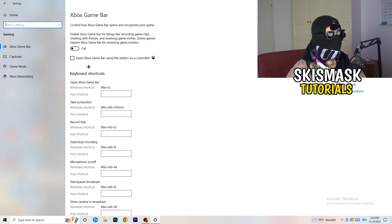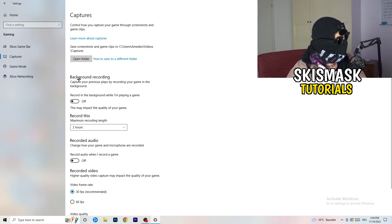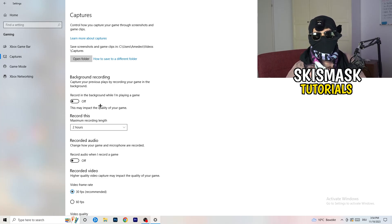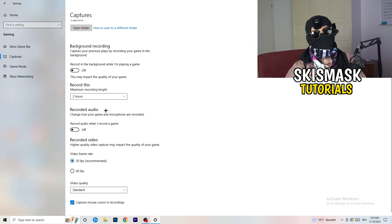On the left side, click on Captures. Go to Background Recording and turn off 'Record in the background while I'm playing a game.' If you want to record your gameplay, use proper software like OBS — don't use the Windows background recording as it takes a lot of performance and can cause your game to not launch. Also make sure background audio recording is off.